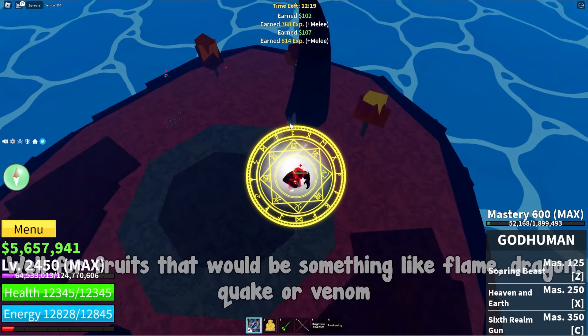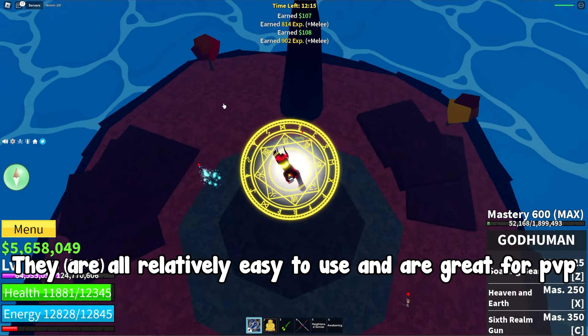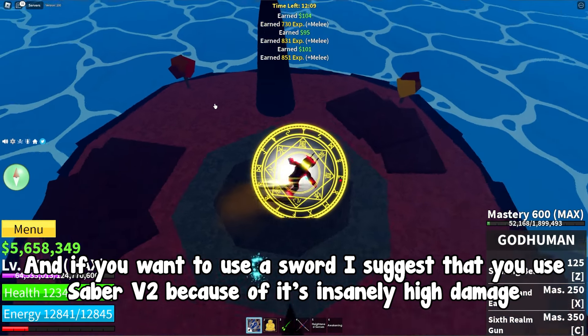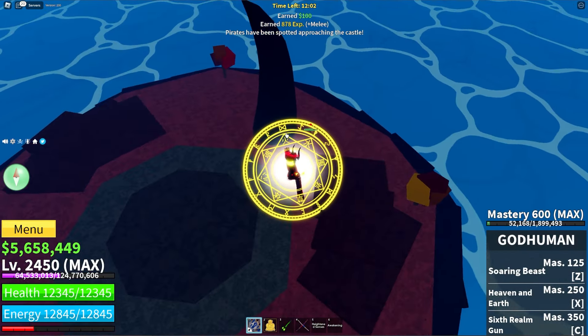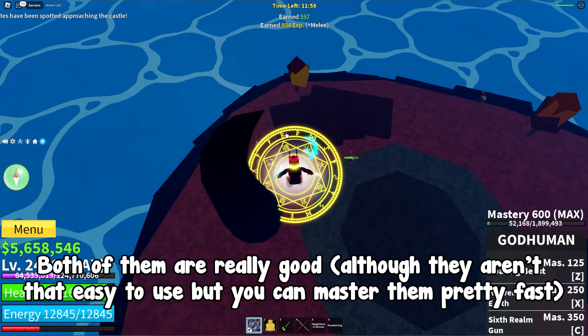So what are these items? For fruits, that would be something like Flame, Dragon, Quake, or Venom — they are all relatively easy to use and great for PvP. If you want to use a sword, I suggest Saber V2 because of its insanely high damage. For fighting styles, I recommend Sharkman Karate or Electric Claw — both are really good, and although they aren't that easy to use, you can master them pretty fast.